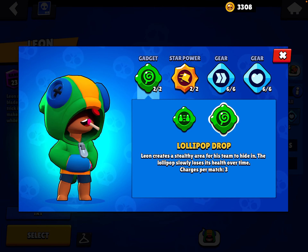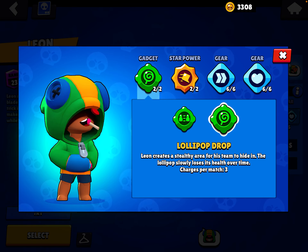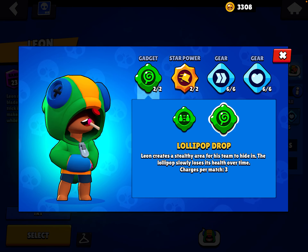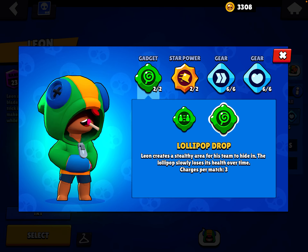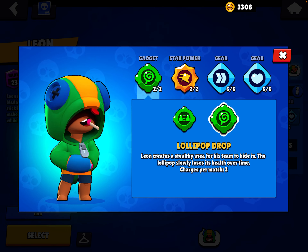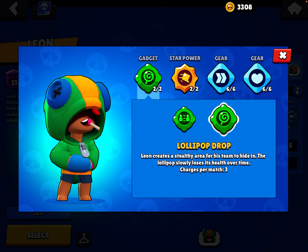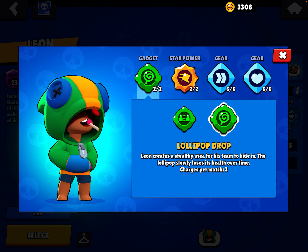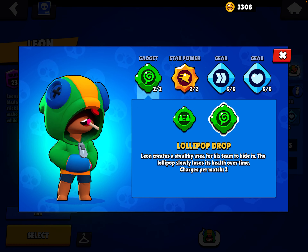Your gadget can be used for both defense and offense. For defense or running away, if you're about to get dropped on by a lot of people, you can pop this gadget. You can use it in combination with your super, or for any ambush. This works very well when opponents are low on HP — that's a great time to use Lollipop Drop.